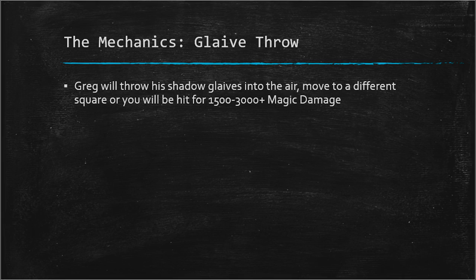The next attack is the glaive throw. How this works is Greg will throw his shadow glaives into the air. All you have to do is move to a different square — if you don't, you'll be hit between 1.5k and 3k magic damage. This is a really easy one to avoid, because with how I've got it set up, it's always going to be the exact same thing.